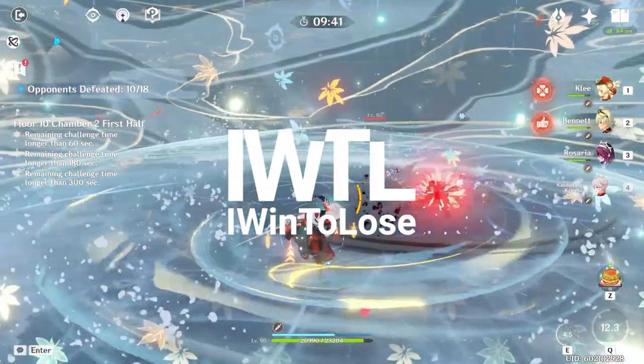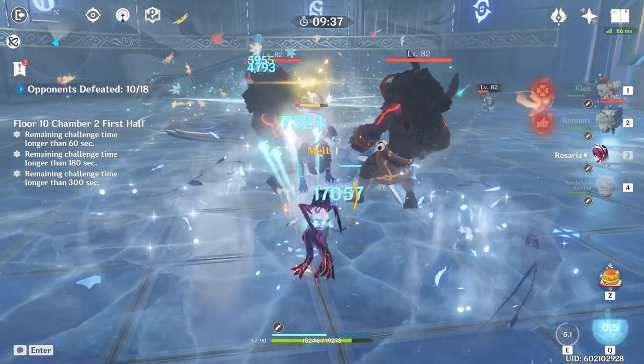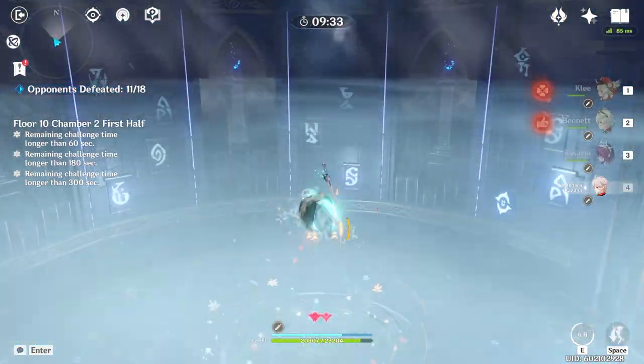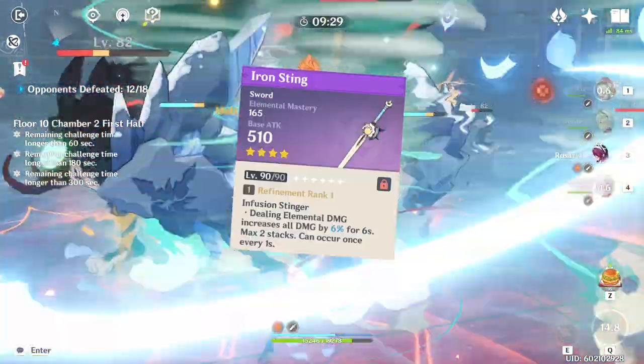Hello and welcome to my channel, iWent2LoseGaming. You may have noticed that this video is 4 days late. However, here it is. And it's time to see what Kazuha is capable of at Constellation Zero with the free-to-play weapon, the Iron Sting.